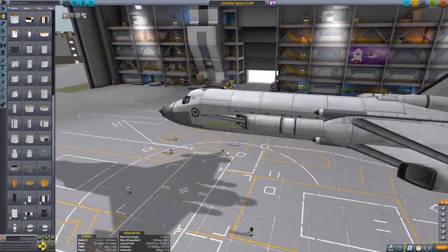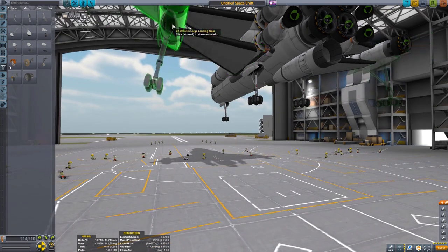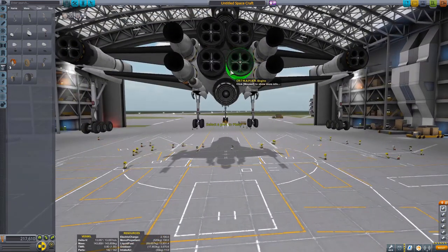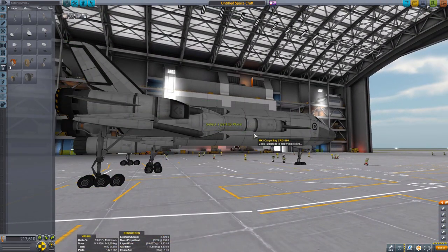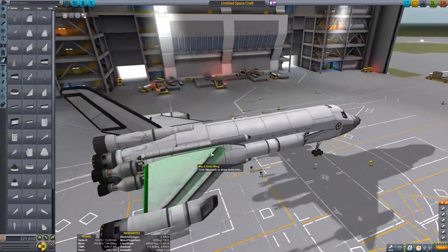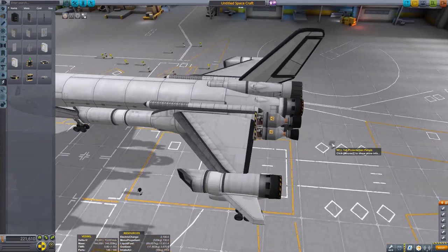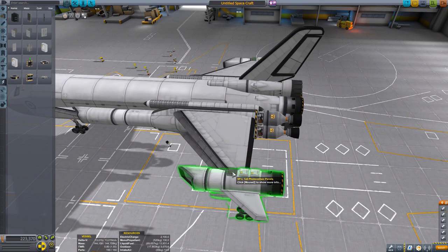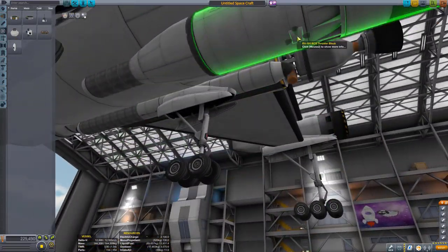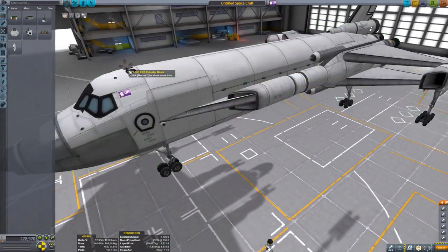I'll talk about the cargo bay performance in more detail a bit later. Now back to the build: adding landing gear with supportive landing structures on the very outside of the wings for more surface area on touchdown. Adding air brakes to help with braking and slowing down during re-entry in the upper atmosphere, and adding OMS — orbital maneuvering system — RCS thrusters so we can dock.